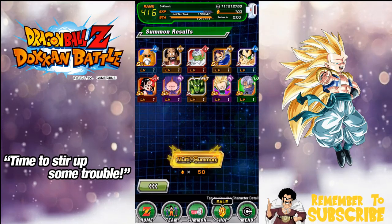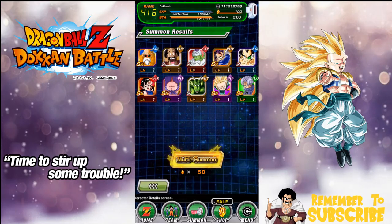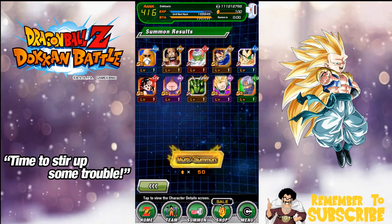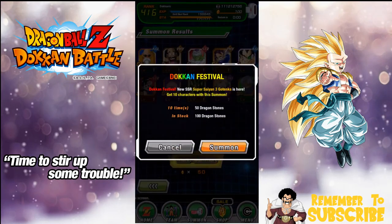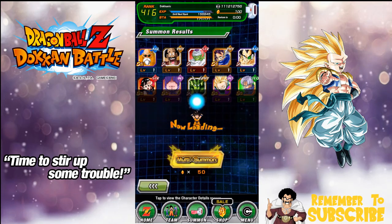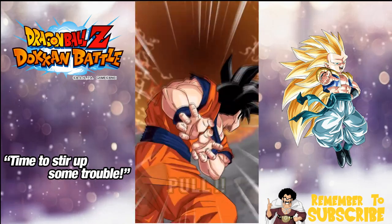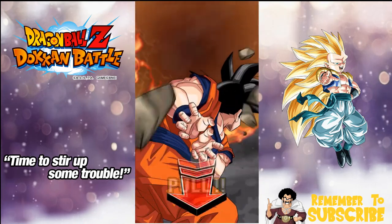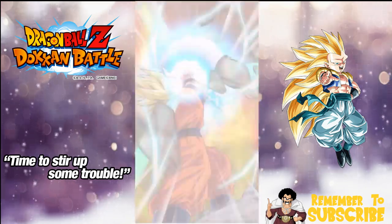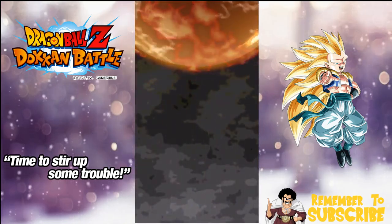What can we do? Let me know what you guys pulled in the comments below. Two more summons to go and hopefully we can get something decent. If not, I'm probably going to be done for a while and wait until the Super Saiyan 3 Bardock banner. If we get the Heroes banner we get it — I'll summon on that too because it's usually GSSR. Anyway, they went instant Super Saiyan, no rainbow, and we didn't go 3.